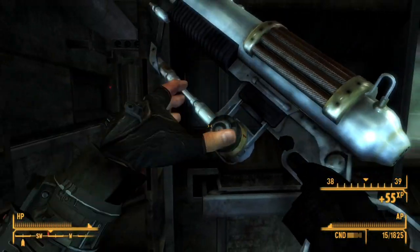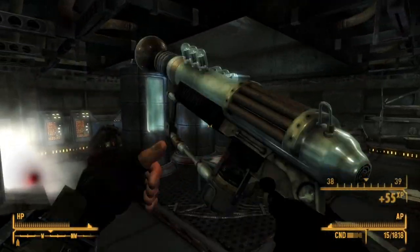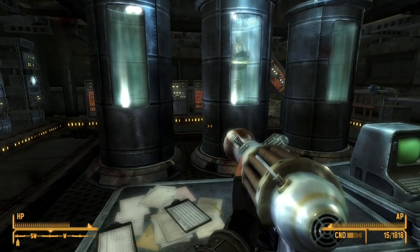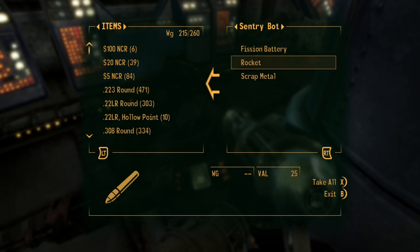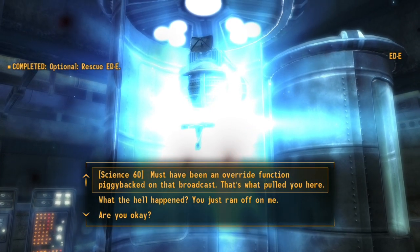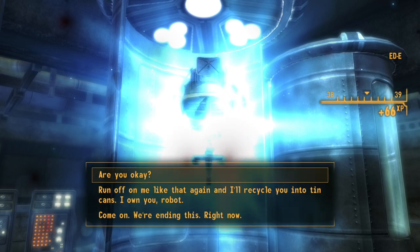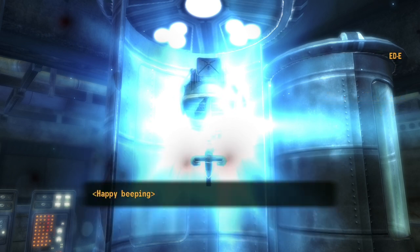I hate those ones that shoot rockets. Take out the one that shoots rockets first - that's all that really matters. These guys aren't even that tough, I can tank most of those. Looks like my ED-E! Eddie! God dang it. Eddie! There we go. Piggyback function - I know what that means. Are you okay? I'm not gonna leave you behind.